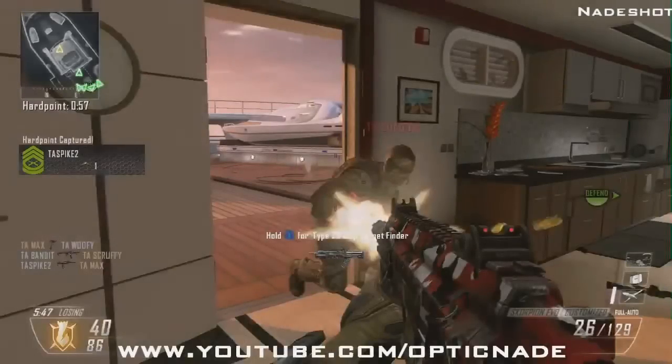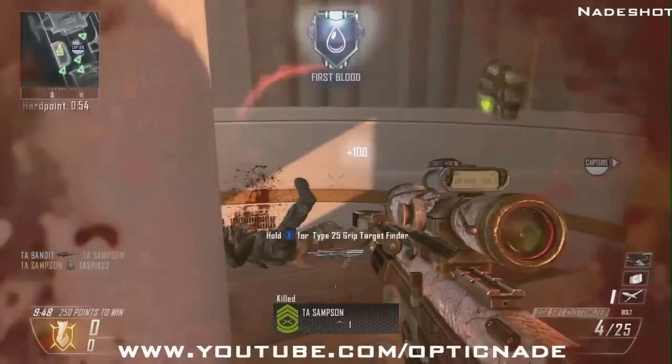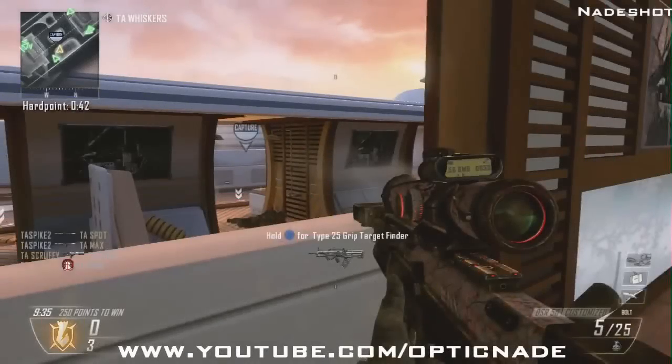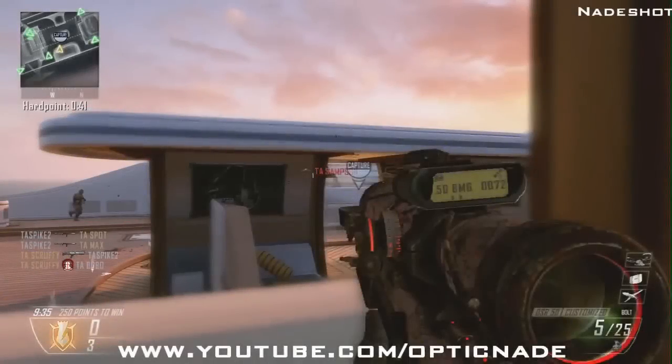So in this gameplay, the first weapon you're gonna see is the DSR-50. It's a bolt-action sniper rifle, and I think it's gonna be the sniper weapon of choice for quickscopers and people that like to rush snipes. It's a super consistent one-hit kill and it's a really good weapon. He also has a ballistic CPU on it, which is an attachment that reduces the weapon's sway when you're aimed down sight, which is obviously very important for snipers.